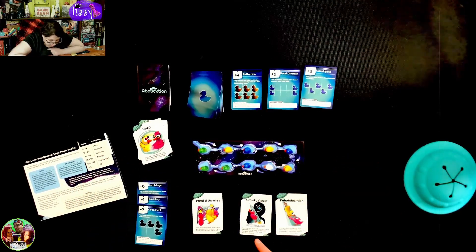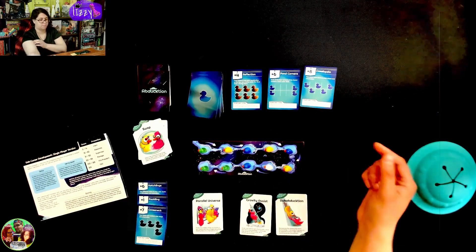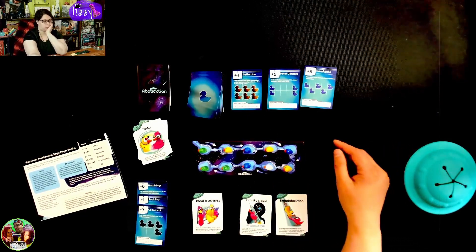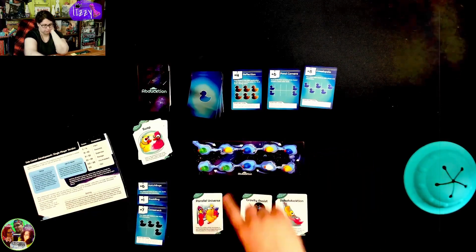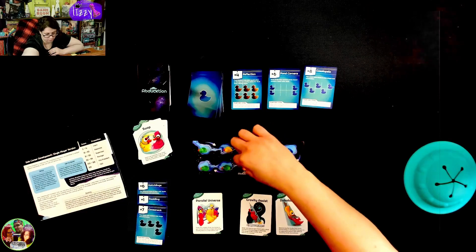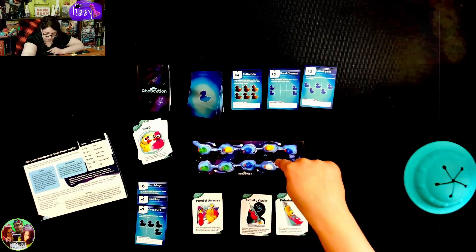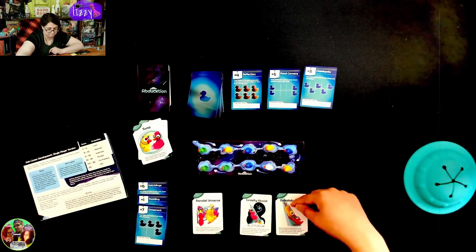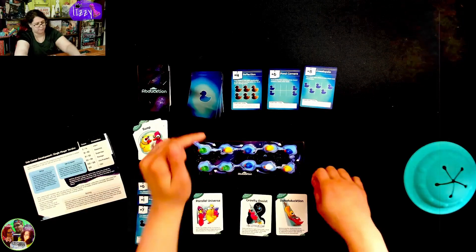Swap one duck on your board with the duck next to it, then swap it with another duck that it now touches. So we could swap this one and then swap that one — that's what that one is kind of talking about. But that does not help us get this one over here. So if we do this one and pull out these two, we'll move everything downstream — and that would not be helpful to us really.